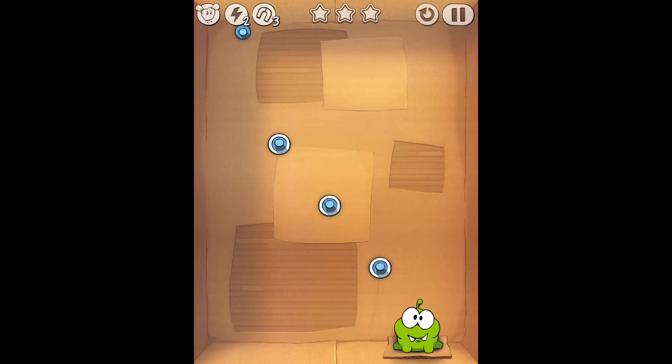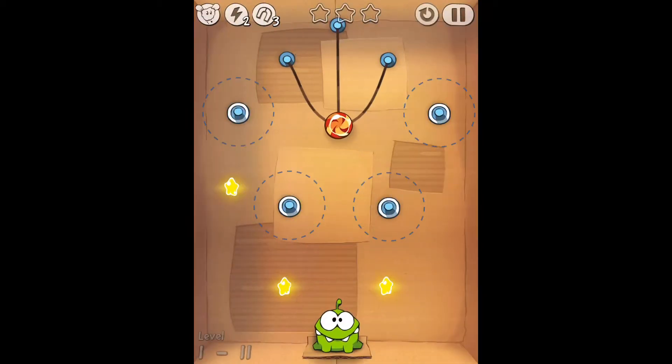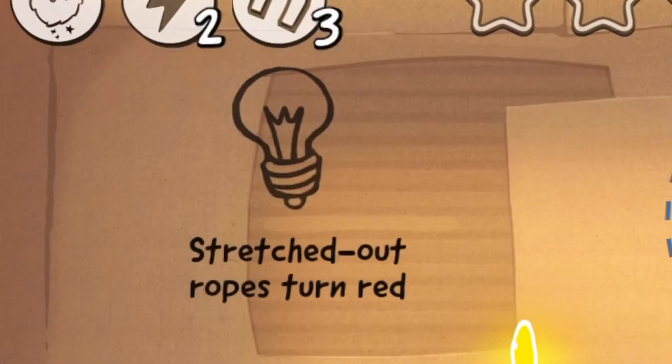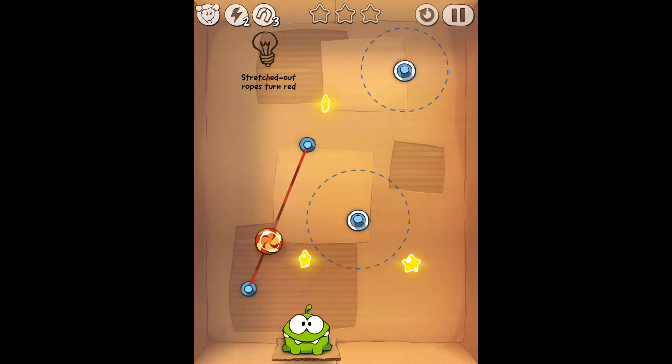ZeptoLab is an amazing Cut the Rope company — they make the most amazing games ever. It still worked; at least there's still enough speed. Stretched out ropes turn red.